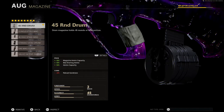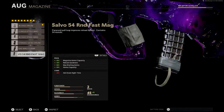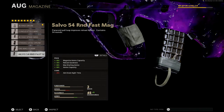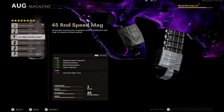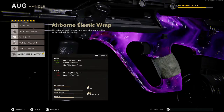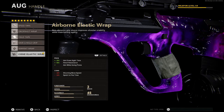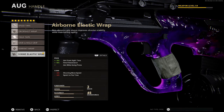We have the 45 Round Drum. The reason we use this over the Salvo is because the Salvo gives us minus 25% aim down sight time, which we do not want — same with basically any of the other mags. Next we have the Airborne Elastic Wrap, which is a really good wrap: 30% aim down sight time, 90% flinch resistance, and you can aim while going prone.